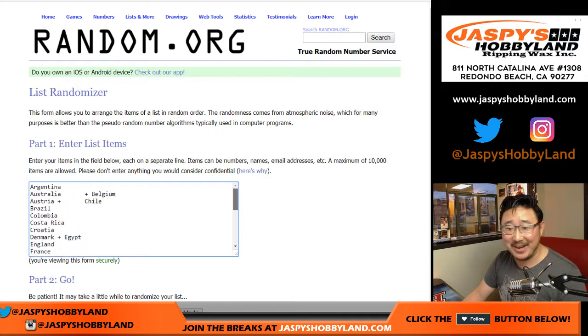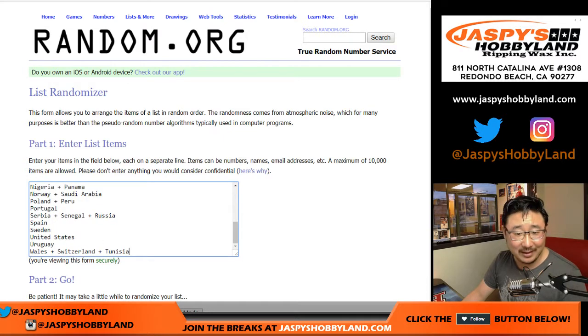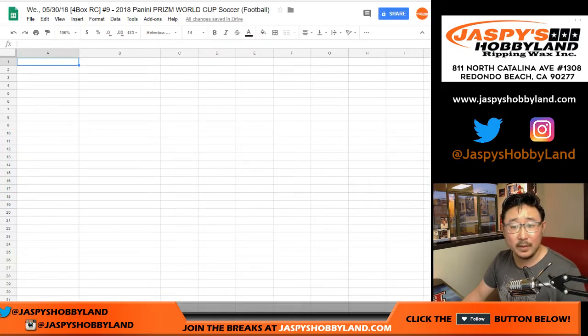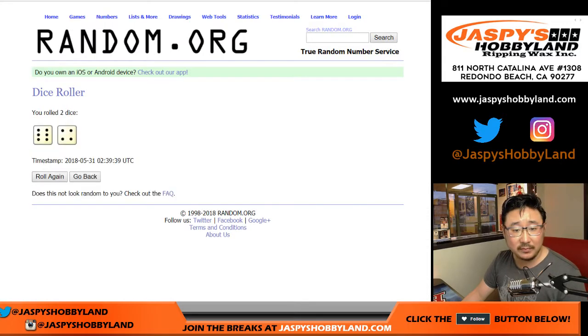Here are your countries with the combos right here — I don't like the spacing on this, but there you go. All right, break number nine. Let's randomize each list — six and a four, ten times.